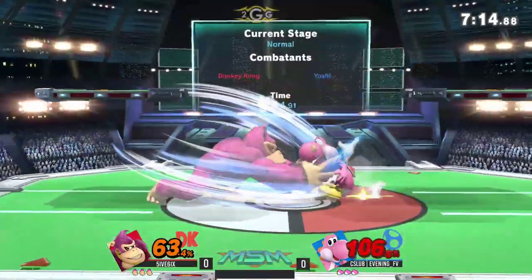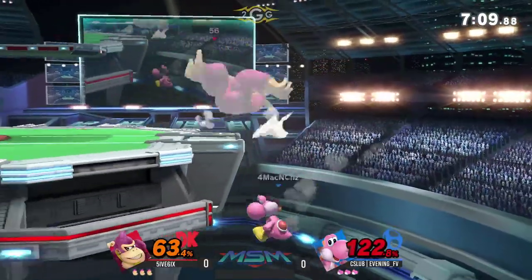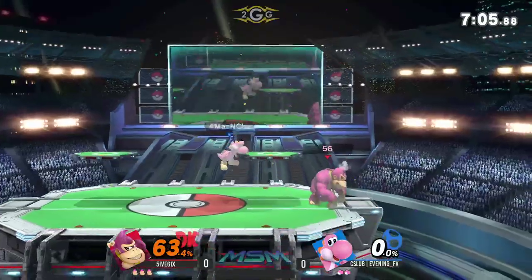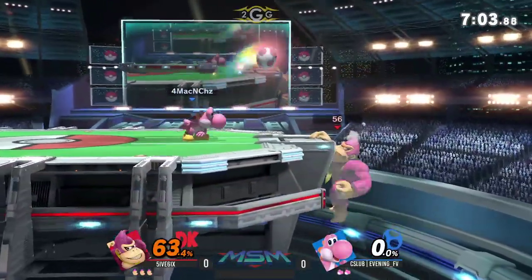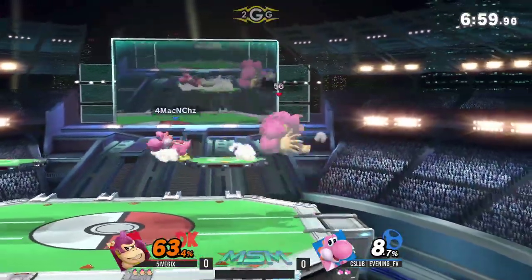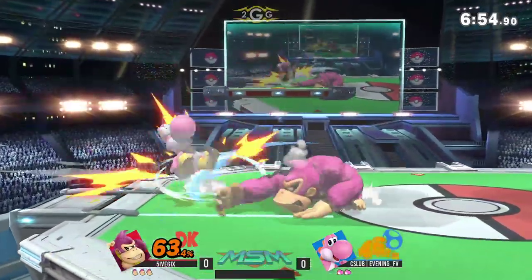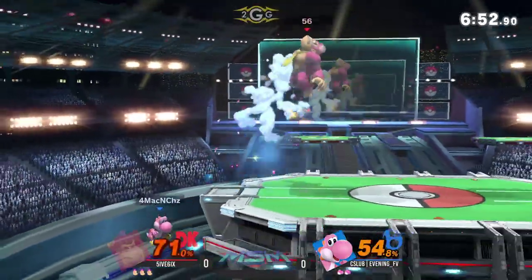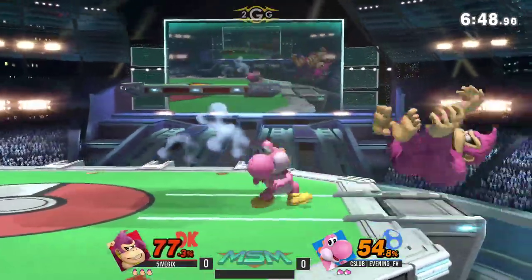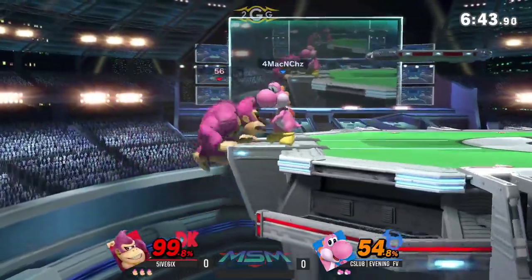He's gonna get juggled — that's DK in a nutshell. He's a big body so he's gonna get juggled a lot. Donkey Kong has a lot of huge tilts, huge smash attacks, but once you get on him, especially with a character like Yoshi with all that aerial drift, you can just chase him everywhere. What Evening really wants to do is get five six in the air. He had the trip there — didn't quite get the confirm. Down tilt is minus on hit so you have to react to it.